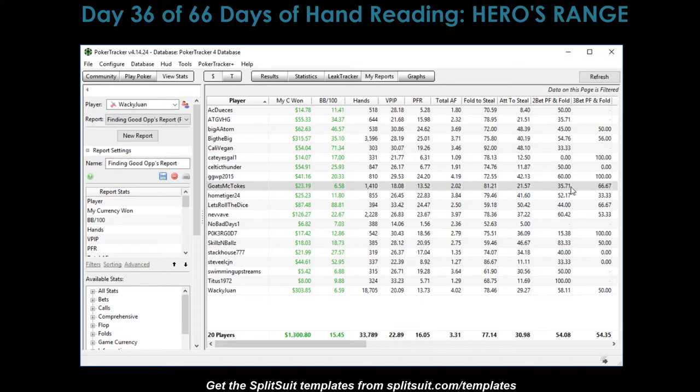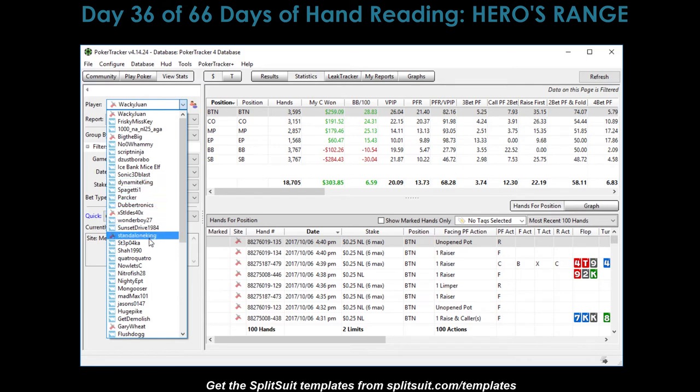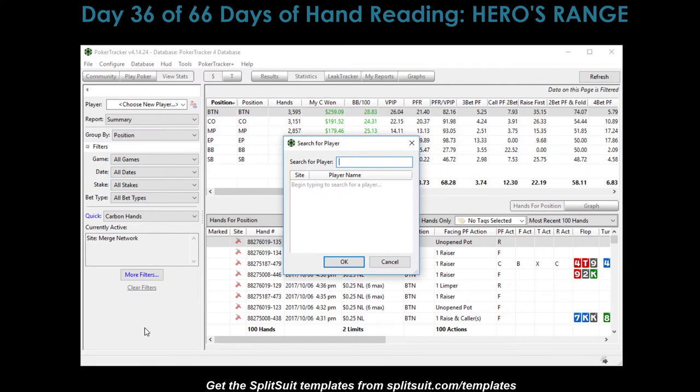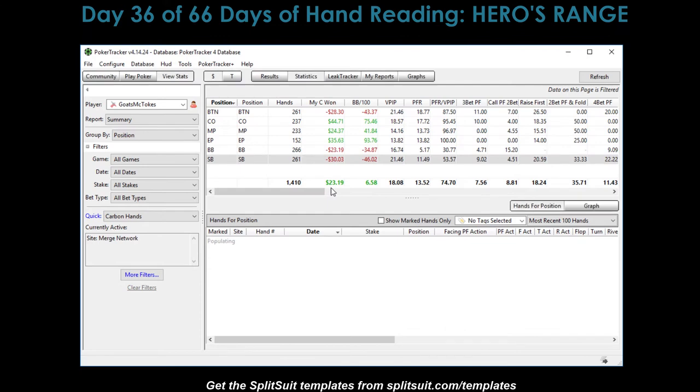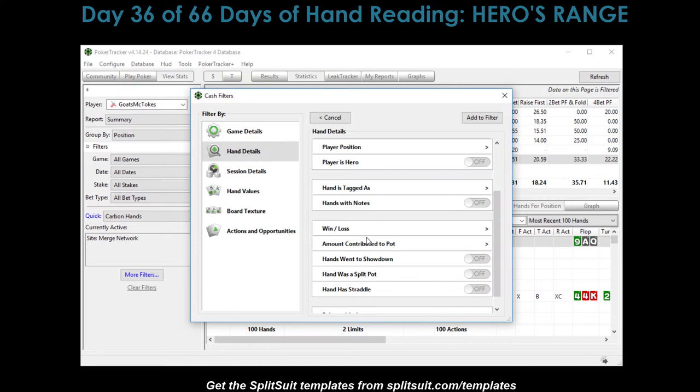If he comes into a pot initially, he doesn't like to give up. As you can see, he only raises 14%, which means he has, on average, a more narrow range - probably wider in the later positions, of course. So let's take a look at Goats McTokes here. I might have looked him up at some time in the past - if I did, I don't see his name now. So let's look. There he is.